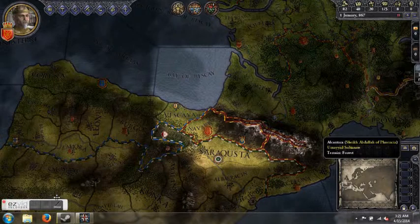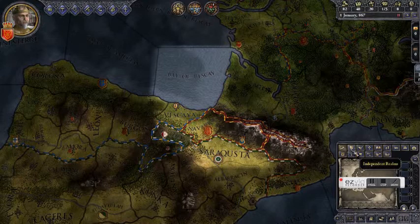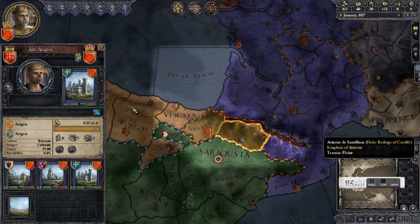Hello everyone and welcome back to Crusader Kings 2. This is John and today we're finally going to get up to some serious medieval style treachery. Specifically we're going to try and disinherit the Duke of Aragon, our son-in-law Anzar.